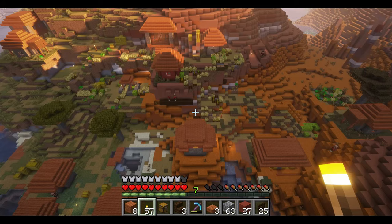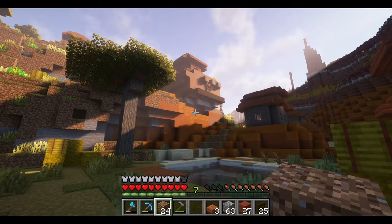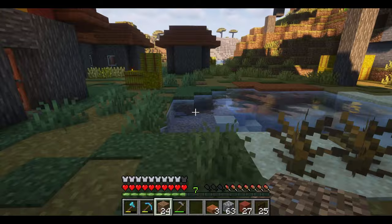This village is like a dirt block convention. Time to do some landscaping magic. So much wheat! These villagers are real hard workers, but it's not really my style. Poor things — stuck! I'm on my way to rescue you!